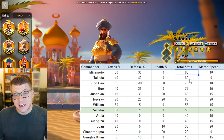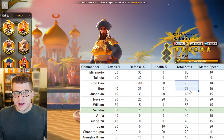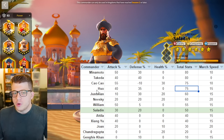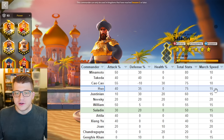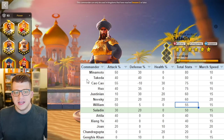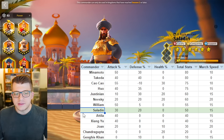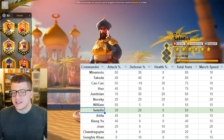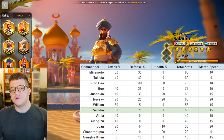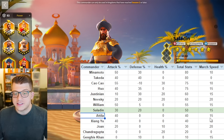On the total stats breakdown, Minamoto and Takeda technically have the highest amount of stats, which is kind of insane. Then you have Tsao and Huo — Tsao loses 10 defense which stinks, Huo is absolutely popping off right now. Then you have commanders like Justinian, Nevsky, and William, and all of these are outclassing Saladin. He comes in eighth place out of around 13 — very much middle of the pack.